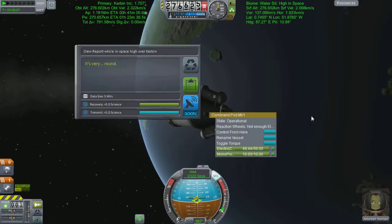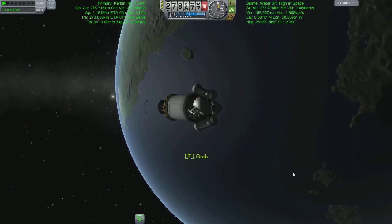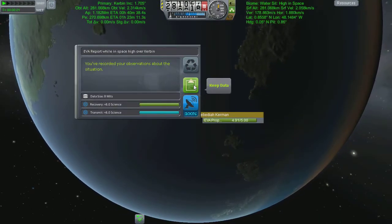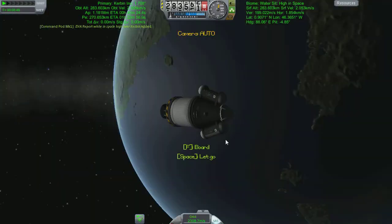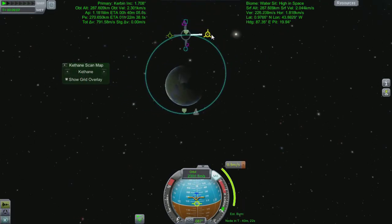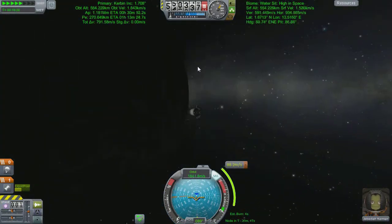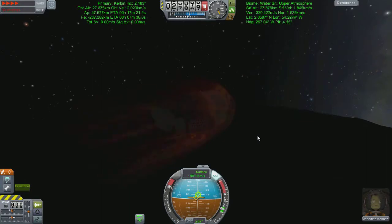We're going to collect some science - it's all just standard low orbit stuff, though we're actually quite high up. As always we get a little look at our ship and the planet behind us, do some science, get back in and think about where we're going to land this sucker. I did try and aim for the spaceport. You can see the maneuver node I'm setting up - I'm just going to drop until we're coming back into atmosphere.